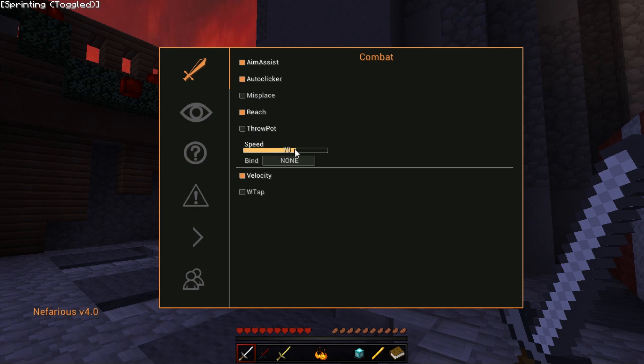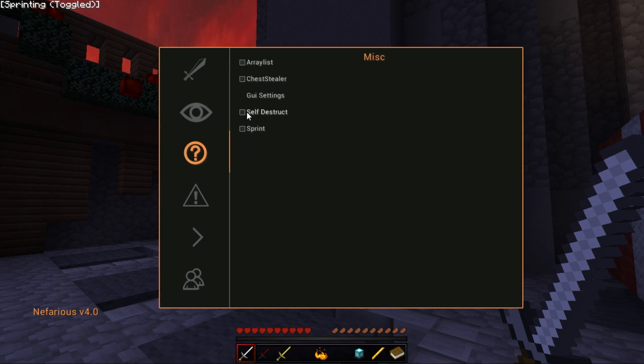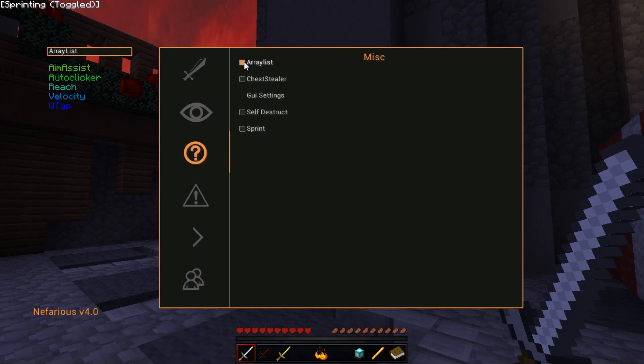There's a throw pot feature — I love this. Let's see if it's dynamic, meaning it throws potions depending on your health. Also, the slider is super smooth — buttery smooth, 60 frames per second. There's sprint, and a self-destruct with a universal bind — I think it's Control+Home or something, it's in the Discord. You can change the GUI colors; I'll keep it orange. There's chest stealer with vertical, horizontal, and random modes, and an arraylist which I'll turn on.